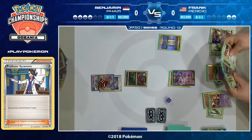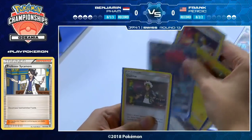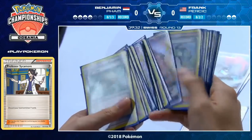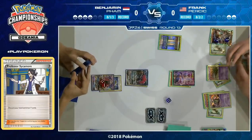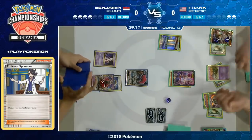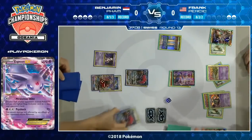Benjamin doesn't really have much energy in play and doesn't have the attackers he wants either. What does he do? Generally you'd try to buy time with Guzmas, but all three of Frank's Pokémon have free retreat right now. Two Field Blowers have already hit the discard pile, a piece of Puzzle of Time is in the discard pile — it feels like these Floatstones are going to stick. Ordinarily players would use Ultra Ball to find Tapu Lele GX to get supporters, but Wondertag is one of those abilities locked out by Garbatoxin. So it looks like Benjamin is looking for the Mewtwo.